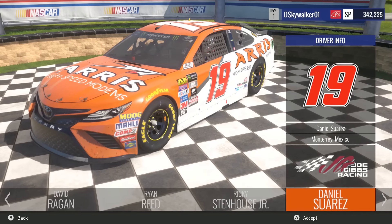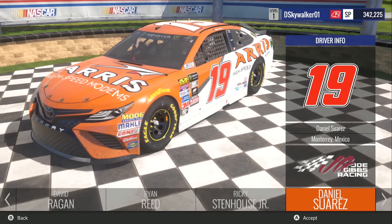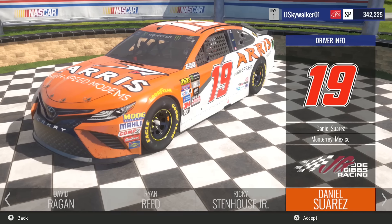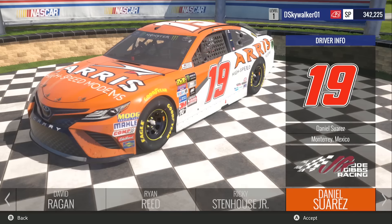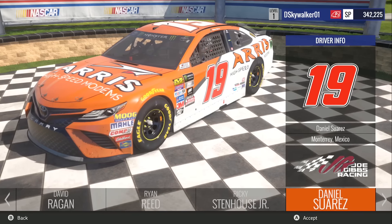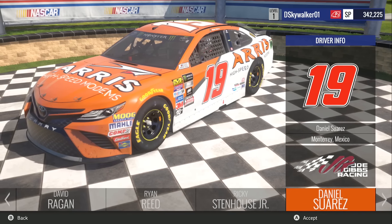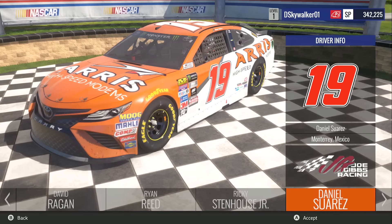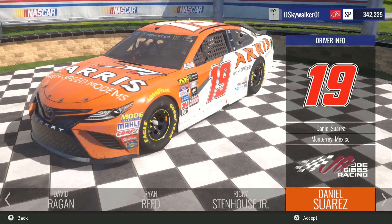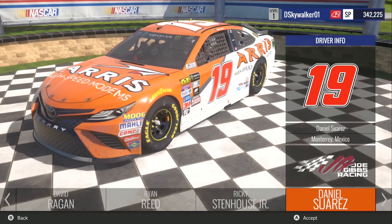Now some new stuff — Daniel Suarez, obviously a new driver. His paint scheme is new, actually based on the All-Star scheme from last year. The important thing about the Toyotas is that they are a new car model, which allowed me to kind of break my rule of not paying for paint scheme DLC. There's technically a new car model in this update, so I decided to break it to do this review. The new Toyota looks pretty nice, though I can't say it looks any better than the Toyotas did before — they always look pretty good in NASCAR.